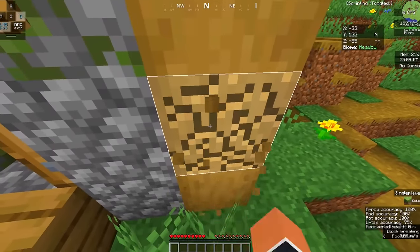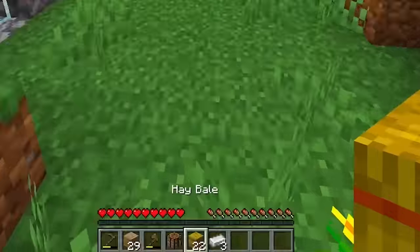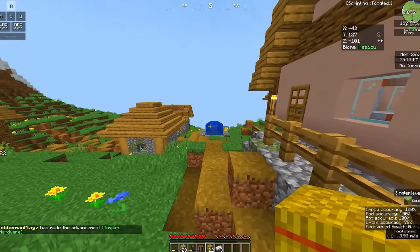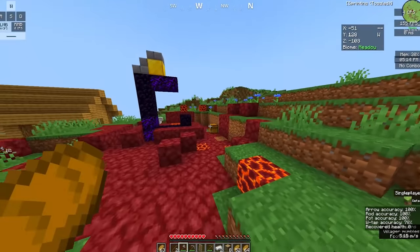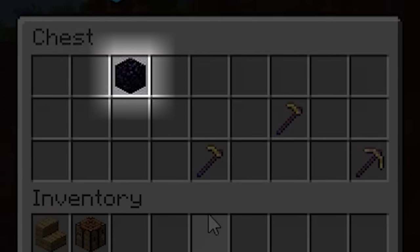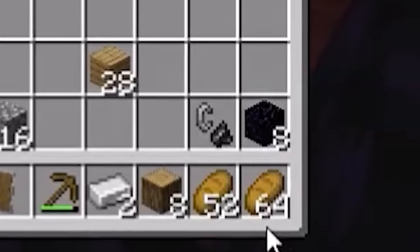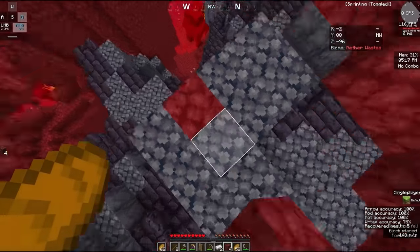This next runner, also using a third-party client, starts his run by chopping wood in a village and killing an iron golem, but strangely doesn't get the achievement for grabbing the iron. A little while later he cuts his recording and afterwards has the achievement - a good way to cover it up. He finds a ruined portal where he only gets one obsidian from the chest, but after heading to a second ruined portal nearby he suddenly has eight obsidian that appeared in his inventory.